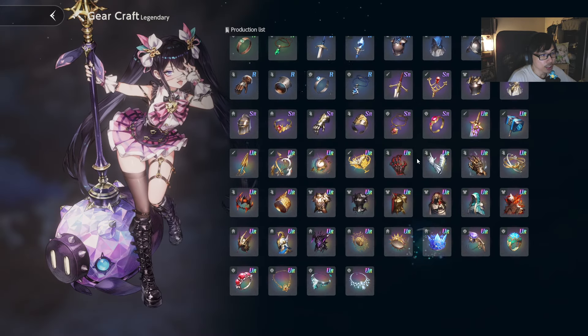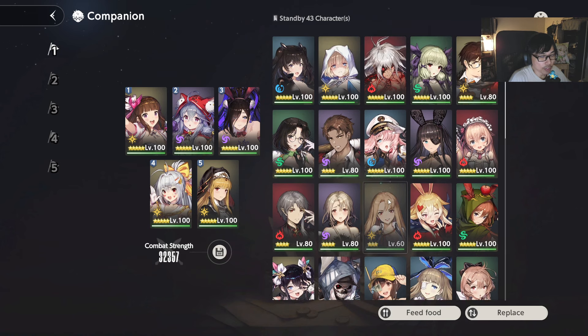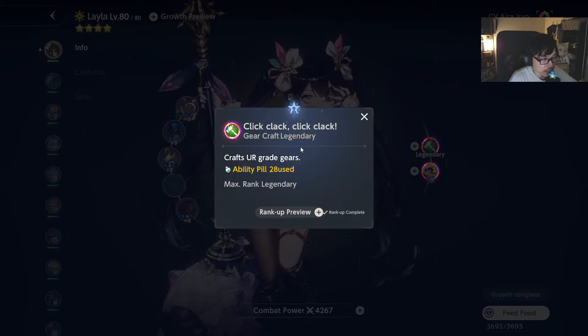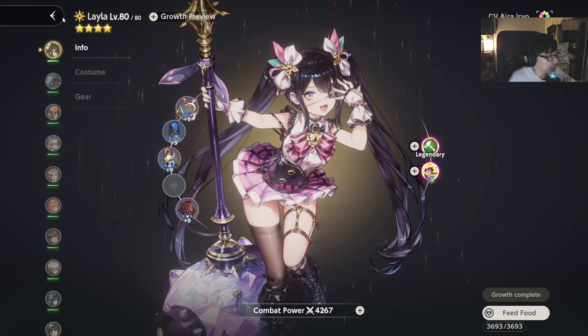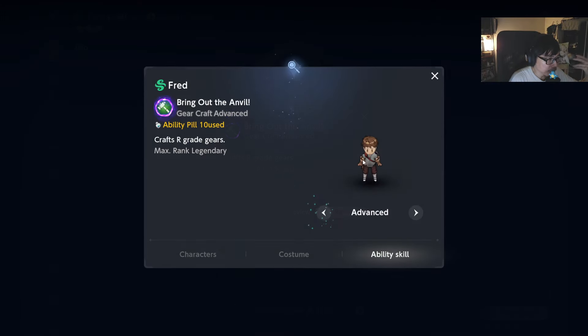First things first, how do you unlock the UR gears? So as you can see, I do have Layla right here. My Layla has unlocked the ability to craft the gear. Layla is this girl right here — she is a 4-star. She has a 'Gear Craft Legendary' ability. If you are new, you're probably only at beginner level where you can only craft N/great gears, then go to intermediate, then advanced where you can craft R/great gears, and then slowly move up to SR and then eventually UR, which is legendary.